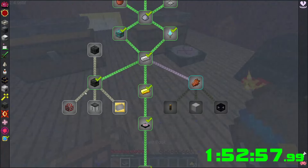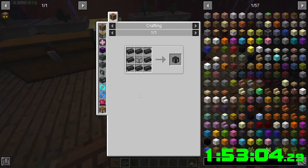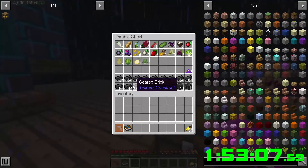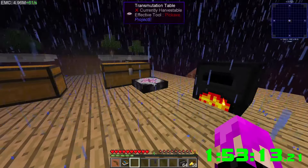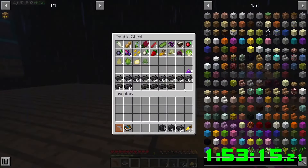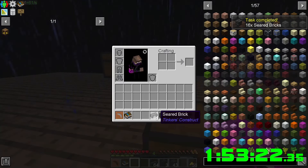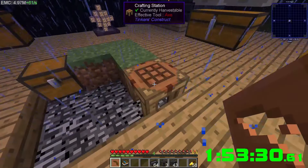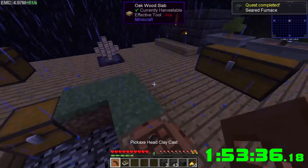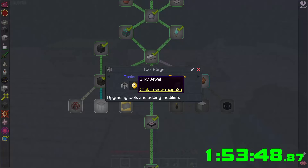Let's grab both of those. I could care less about the lava now — it's a free 800 EMC but doesn't do anything. Seared furnace controller, more seared bricks, another seared tank. Good thing we kept all these. We might not even have to craft one — just pick it up. Let's make a bunch of bricks. We can claim it — awesome!